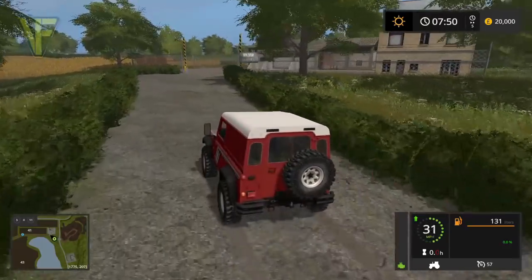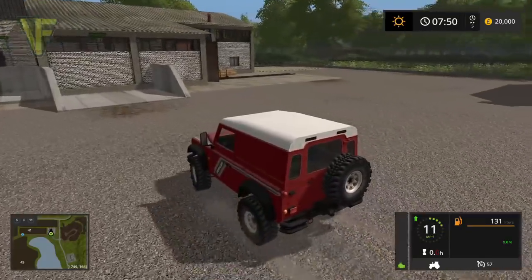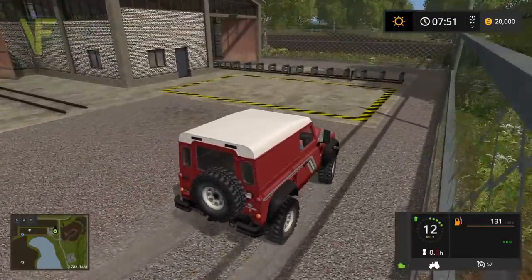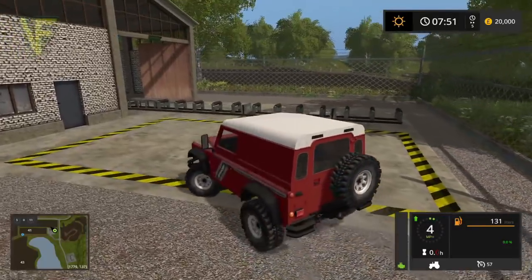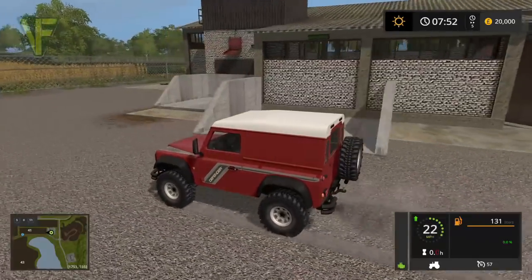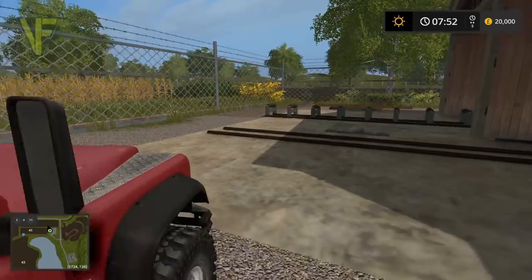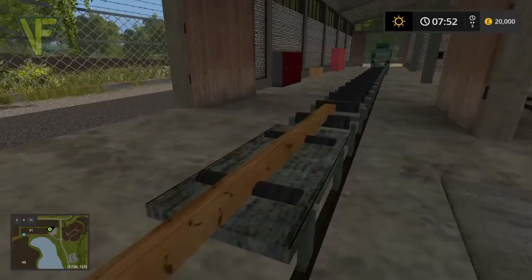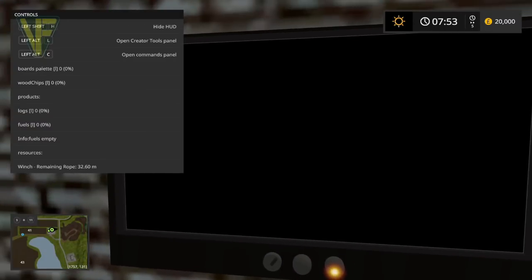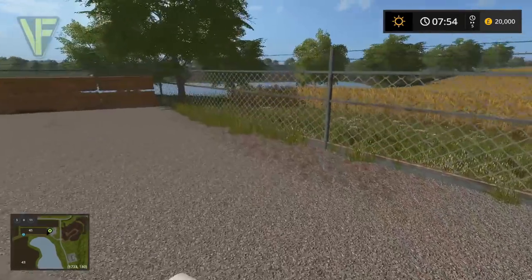Up here is the sawmill. Interestingly it doesn't mark as a sell point, but that's certainly where the logs go in. It looks like this might produce planks - and in fact it does, you can see where the planks are produced. So another scripted factory mod - this one produces planks for you to sell.